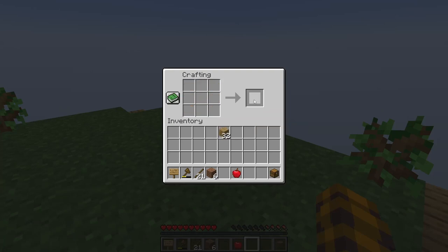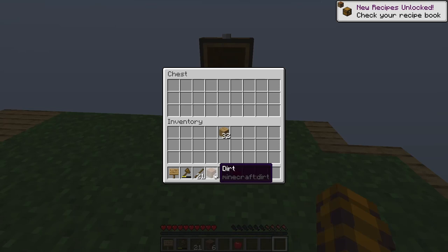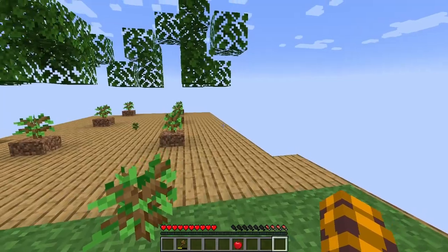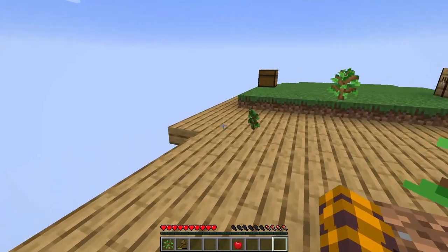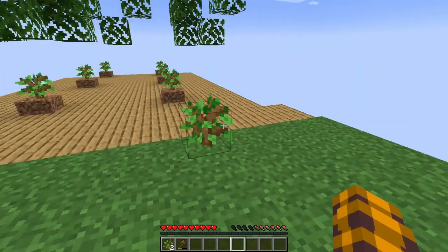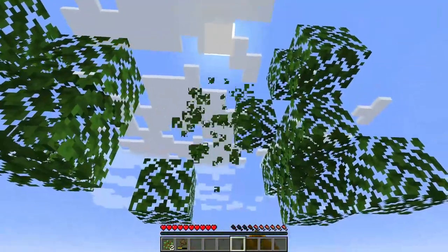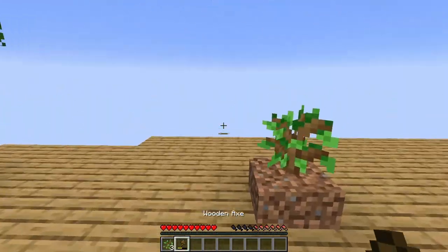With tick warping, you build a farm and you want to test it but you don't want to sit there for six hours to see if it works. Because you're testing designs, you can just warp 10,000 ticks or however long you want to warp forward. That way you can iterate a lot faster and not spend so much time AFKing, which is super nice.